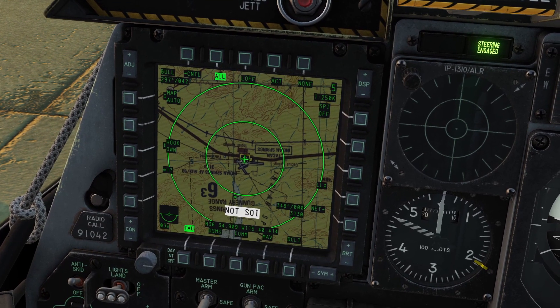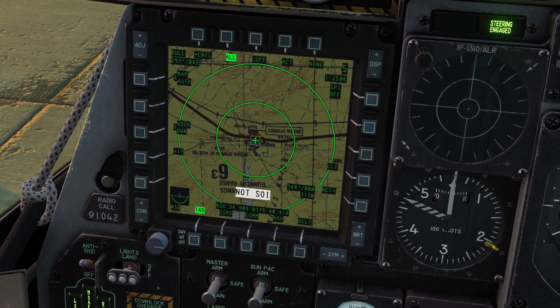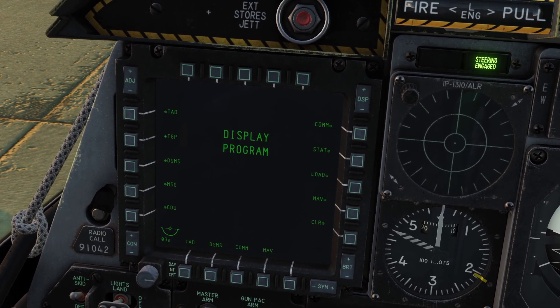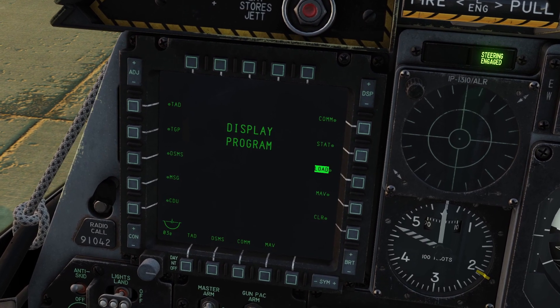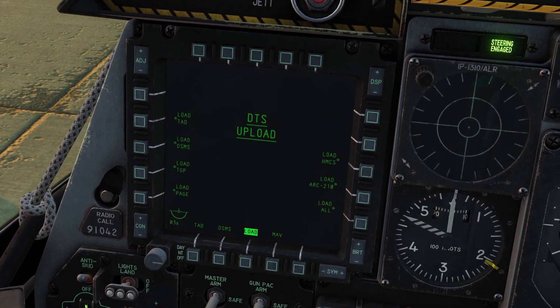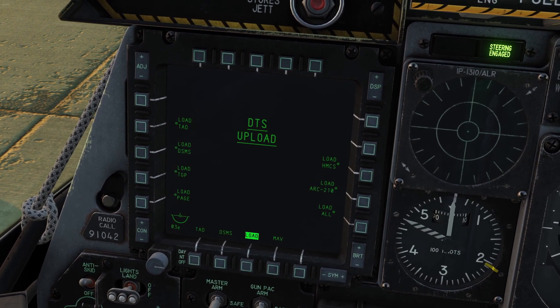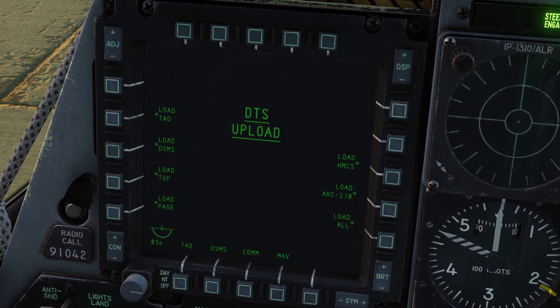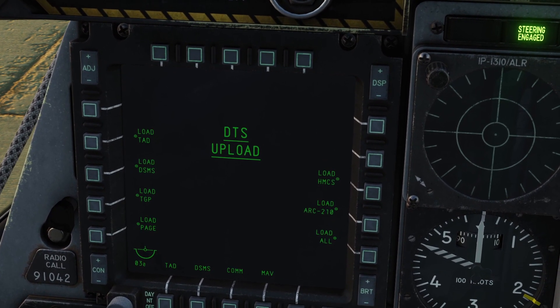To do this, you just go to one of your screens and hold down one of the bottom buttons. You'll see all these pages come up. We need the load page, so click load, and then click one of the bottom buttons again. Here's our load page - I'm going to go ahead and load everything. Now that all the circles came back next to the words, that means everything's loaded.